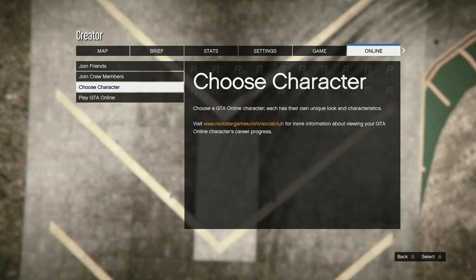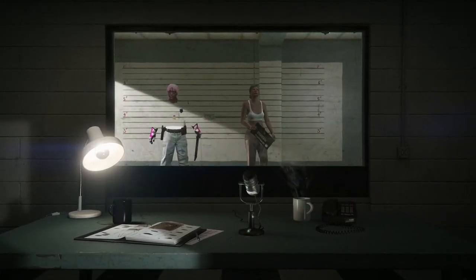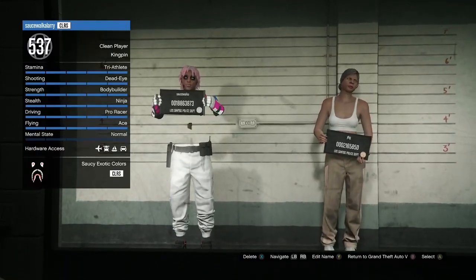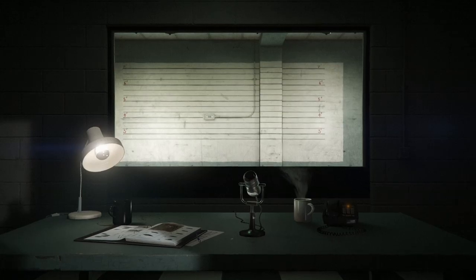Once you've finished the race, you're going to get a completed alert — accept it. Once you get loaded in, hit your pause button, go to online, and go to choose character. Once you get loaded inside this room, go over to your second character and delete her. Make sure you delete the girl with the chica outfit on — you don't want to delete your main by accident.